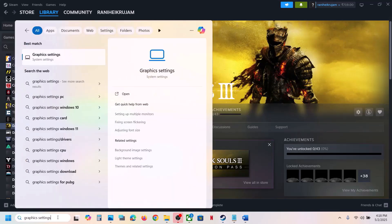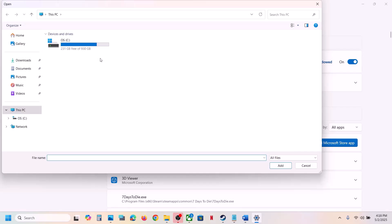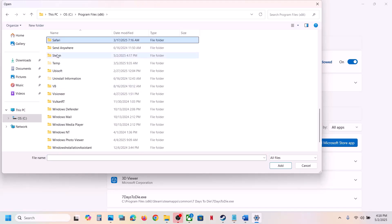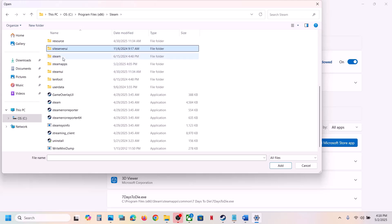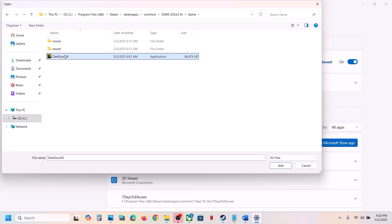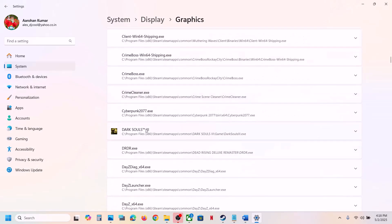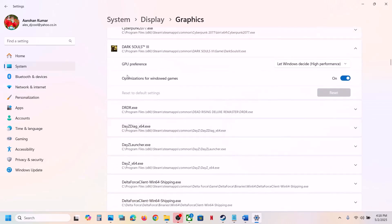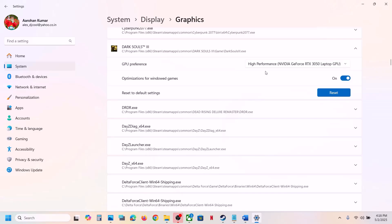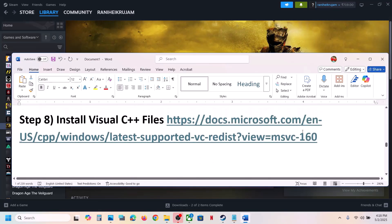The next step is to run the game on the dedicated graphics card. Type Graphics Settings in the Windows search box, click Graphics Settings, click Add Desktop App, go to the game installation folder, open the game folder, select the game EXE file, and click Add. Once added, find the game in the list, click on it, set the GPU Preference to High Performance, select your graphics card, and launch the game.